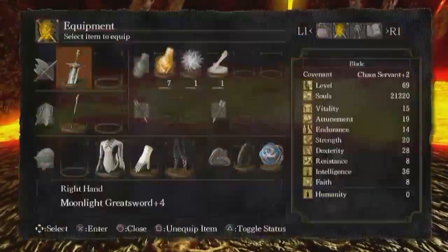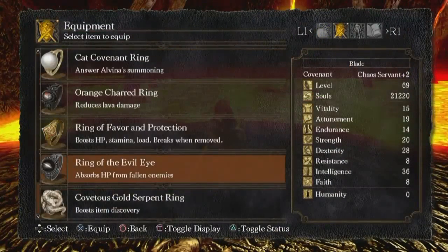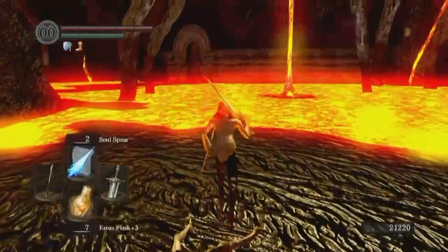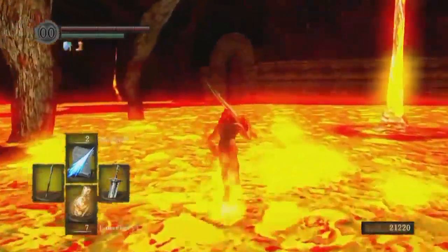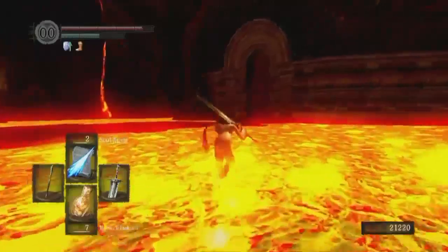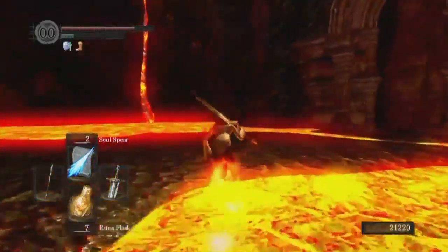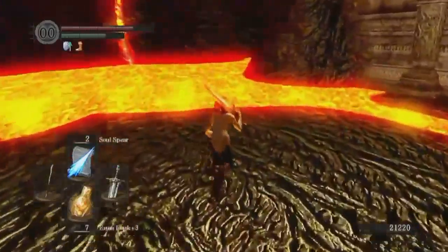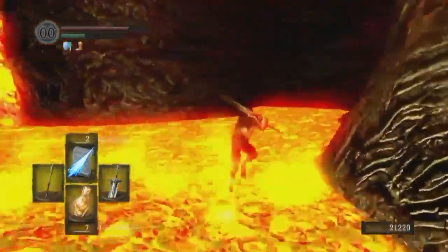The orange char ring lets you walk through lava taking minimum damage. You still take some — you can see the health gradually ticking down there. It's kind of like being hit with Toxic. And I think you have to go over here on this side. I think this is where the path continues. There we are.